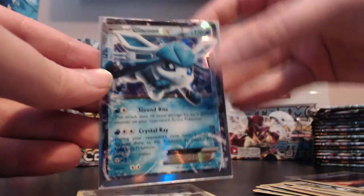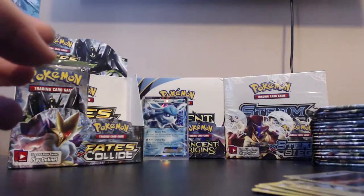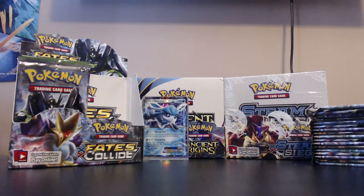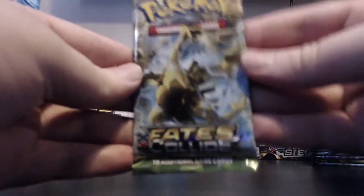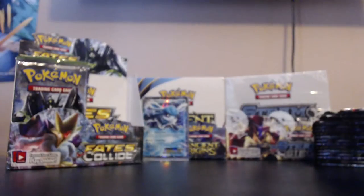What a start to the box - we got ourselves a Glaceon EX! When things start well, holy crap. Let's put it up there on display. Obviously a fantastic start to this booster box - it can only get better. There's Lugia Break on the cover up there.